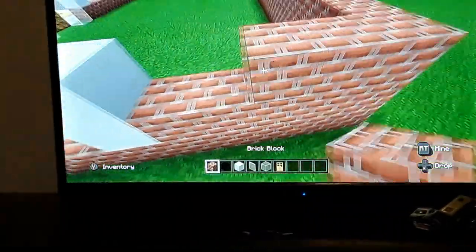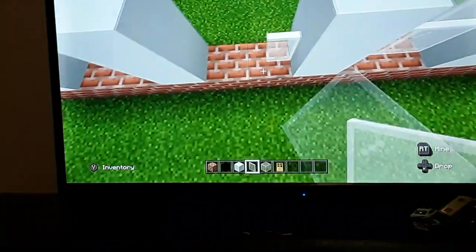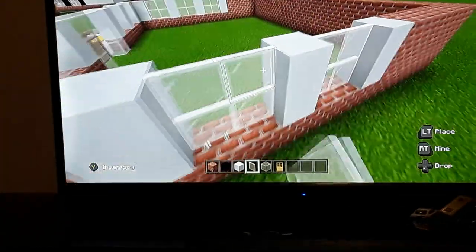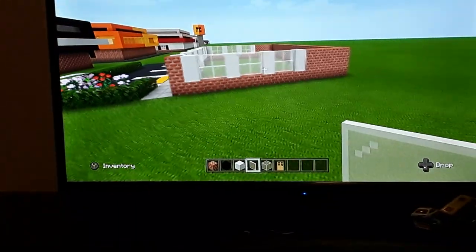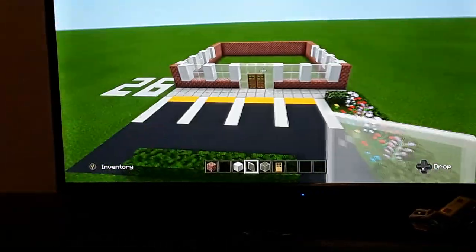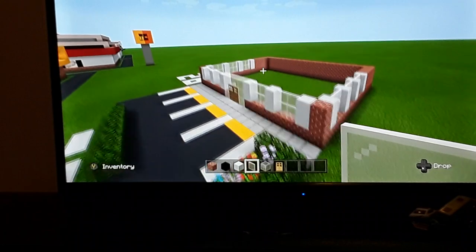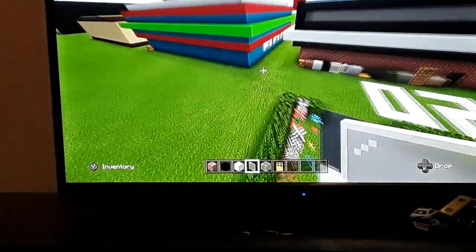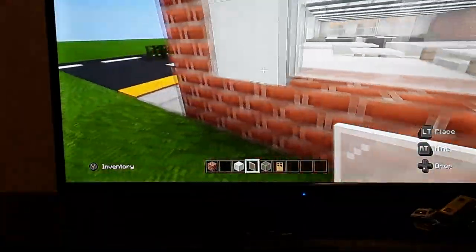Fill in the windows — and that's the sides, back, and bottom half of the front done. The bottom half of the building is complete. Those are the main things we had to do.